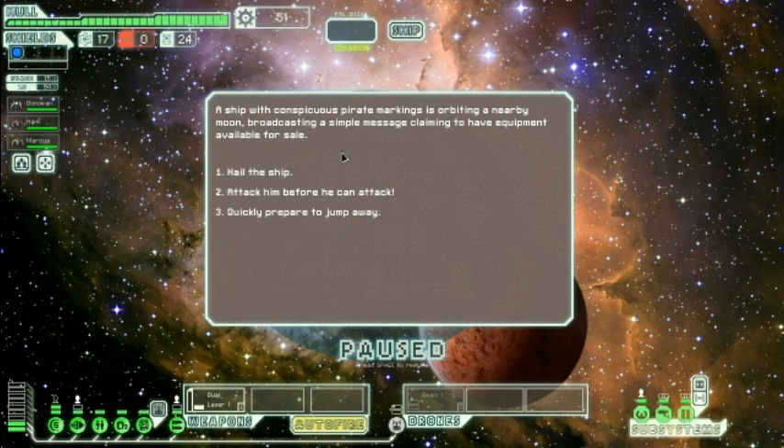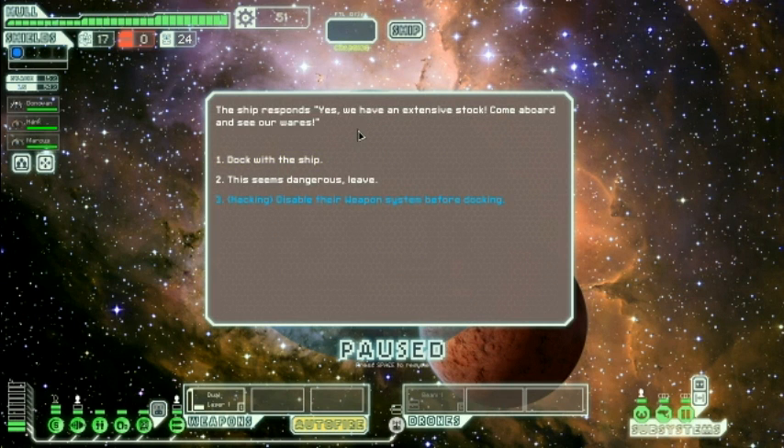A ship with conspicuous fire markings is orbiting a nearby moon, broadcasting a simple message claiming to have equipment for sale. I'll hail him. Okay, this could be a trap. And this also might be a trap, because if you try and leave they might fire on you — but I'm not exactly sure. This seems much better.